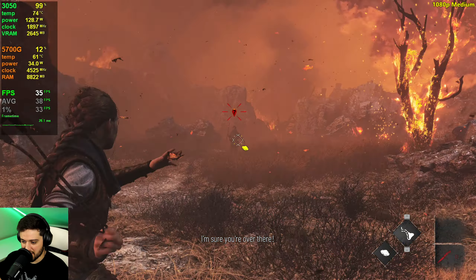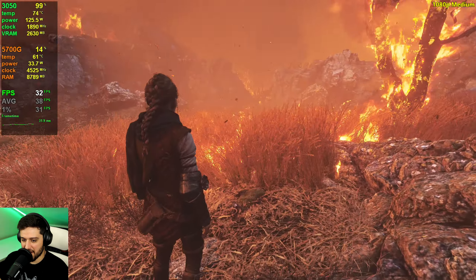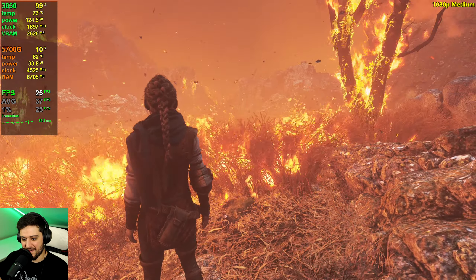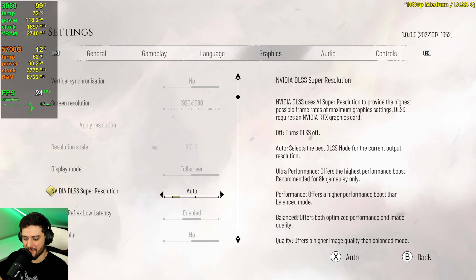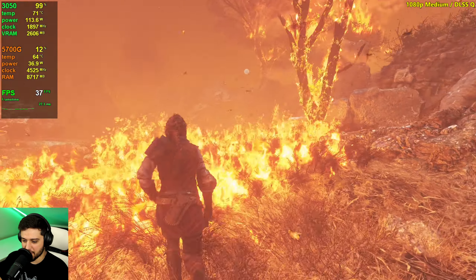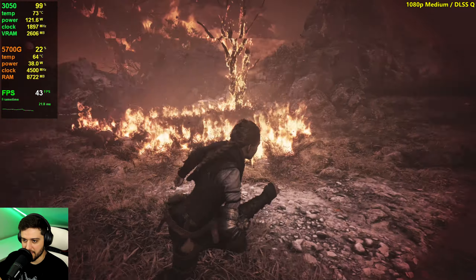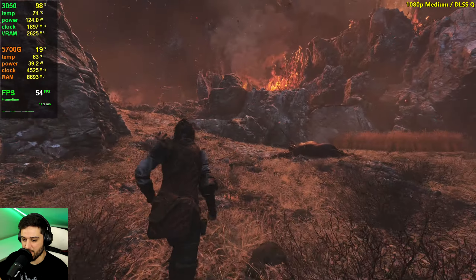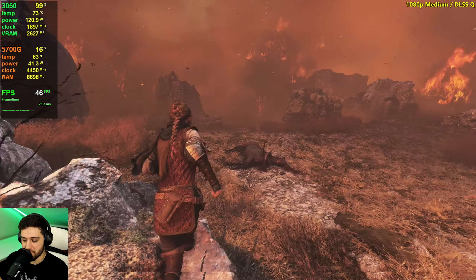At native resolution we're seeing 30 plus on medium, which isn't too bad, but it's still going to drop around fire effects — 30, 27, 26, 25. It's so intensive. Enabling quality DLSS will fix that, getting around 10 more FPS. Since we aren't really getting 60 FPS even at medium settings with quality DLSS, I think I would choose to go with high settings and quality DLSS, maybe with 30 FPS locked.